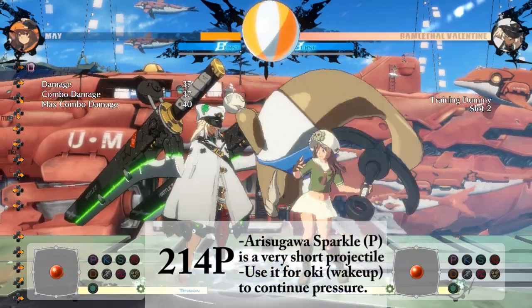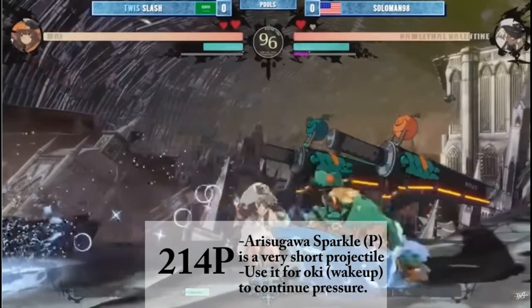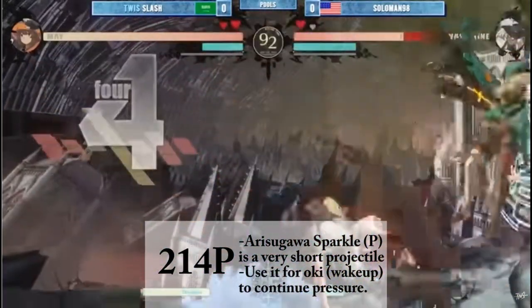Quarter circle back punch is the short beach ball, which isn't too useful in neutral. However, it can be used after a hard knockdown to set up okizeme, and if they don't block, it can lead to some very nice combos.